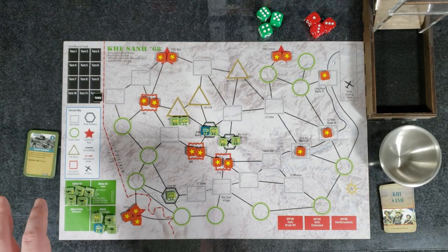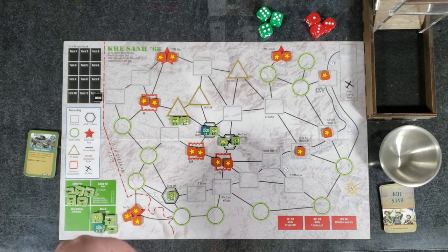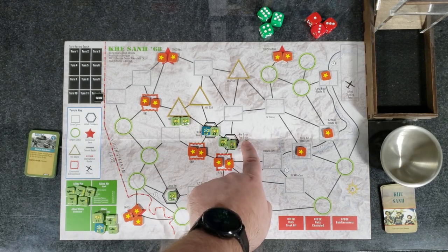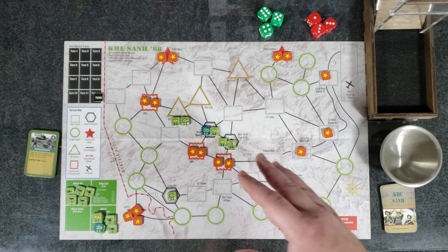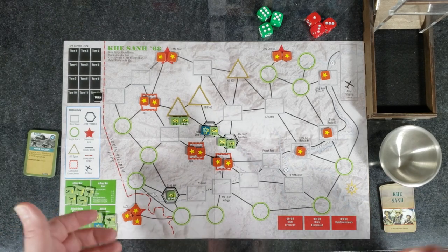I'm going to run through the game a little bit here, and then play through the first turn so you can see how it plays. Kason Firebase is right here in the middle — that's where you're defending. Depending on what areas you're holding, that's how you achieve victory. You're going to get victory points depending on the area.